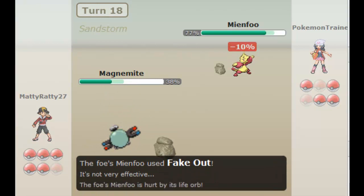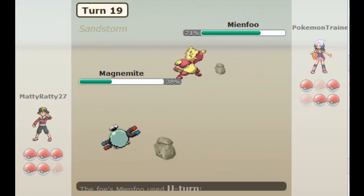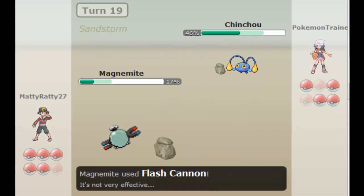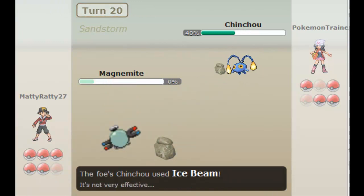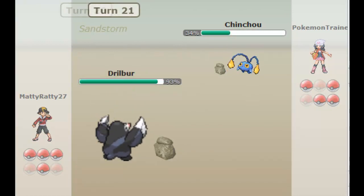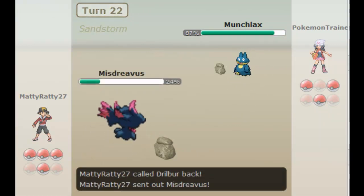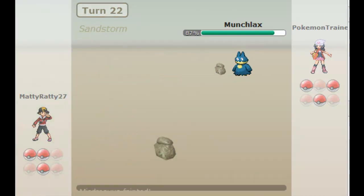I predict him to think I'm going to go into Misdreavus, and so he'll U-turn, so I'm going to stay in. A bit risky, but I know he'll just go into Cinccino anyway. Magnemite can't really hit Cinccino because its only attacks are Volt Switch, Hidden Power Fire, and Flash Cannon. But every bit of damage is very helpful combined with the Sandstorm and the Stealth Rocks — it's doing around 30%, which is good. In comes Drilbur now, and Drilbur can pretty much wreck his team from here on out. I take the risk and go for the Earthquake, and it pays off.